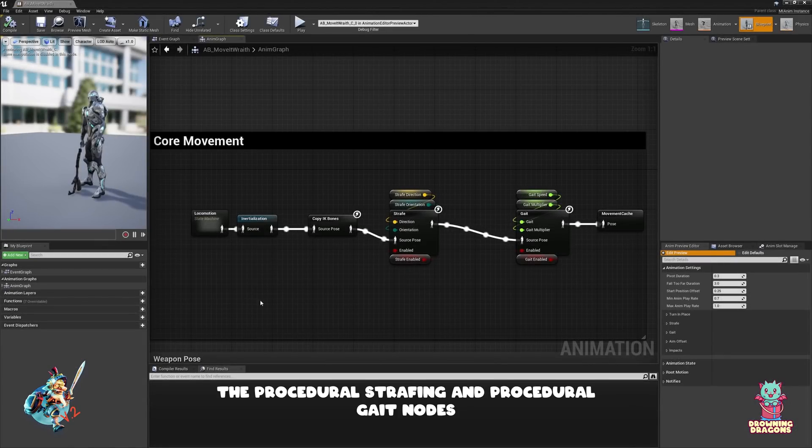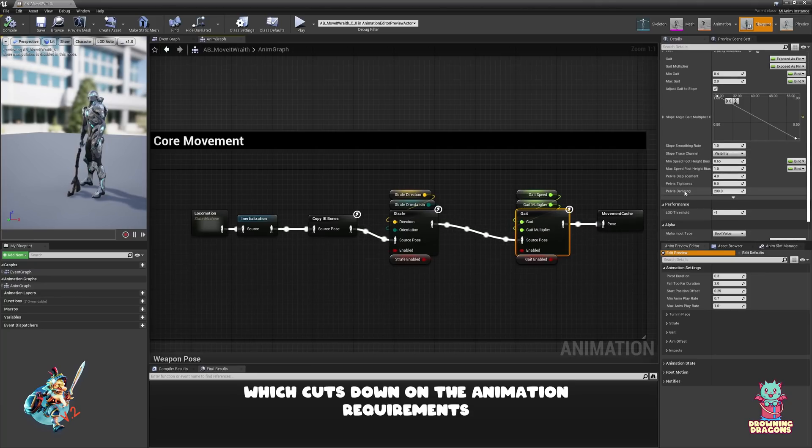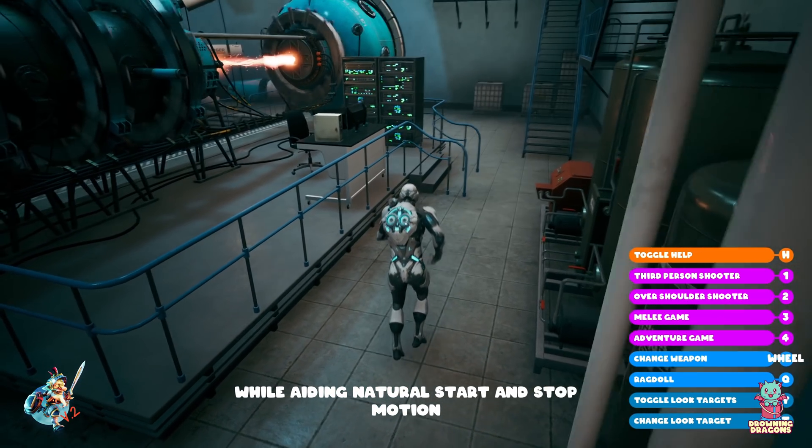The procedural strafing and procedural gait nodes are Move It's implementation of orientation and speed warping, which cuts down on the animation requirements, and prevents limbs from clipping through walls, while aiding natural start and stop motion.